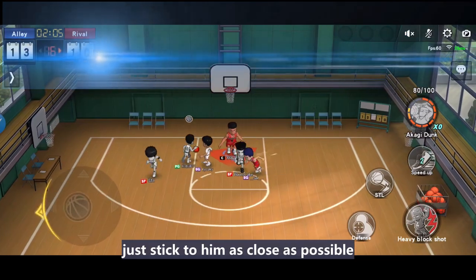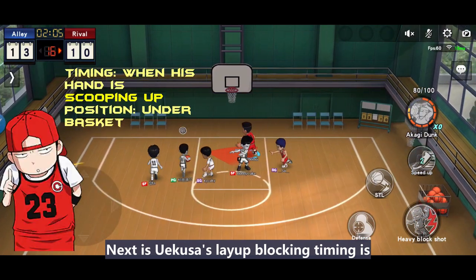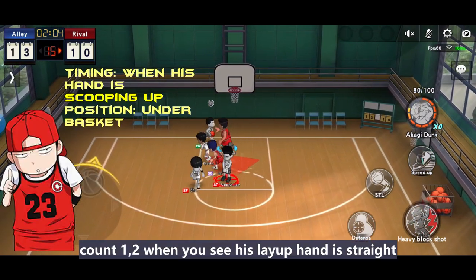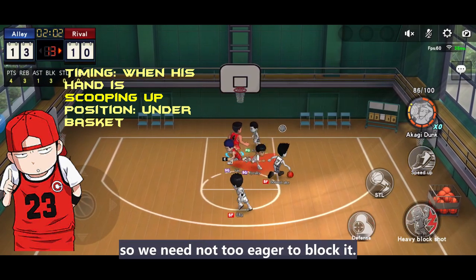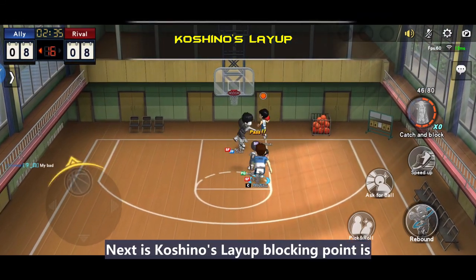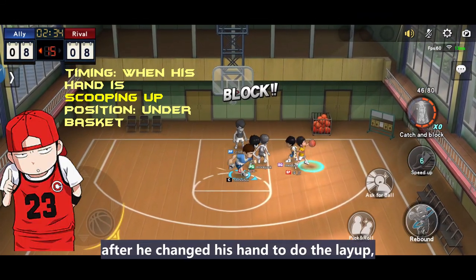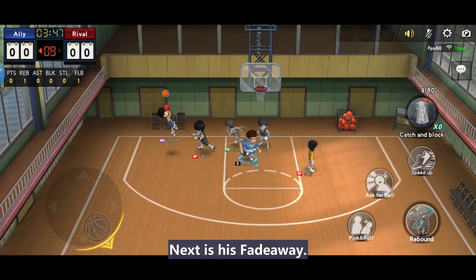Next is Puegasa's layup blocking timing. Count 1-2 when you see his layup hand is straight, then block. His layup timing is lower than others, so we don't need to be too eager to block it.